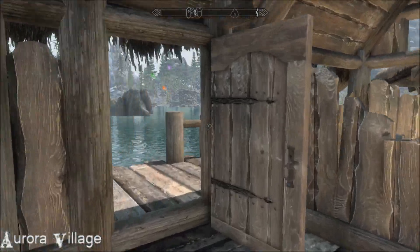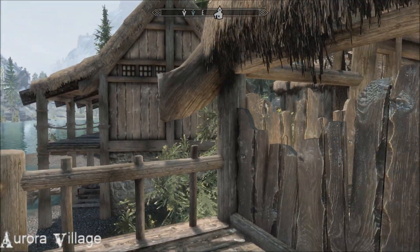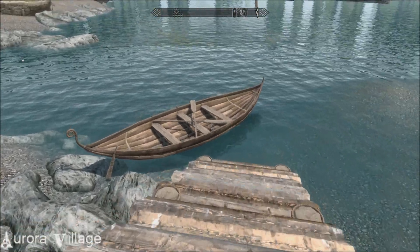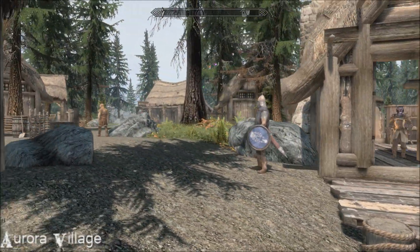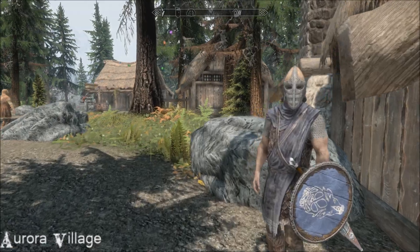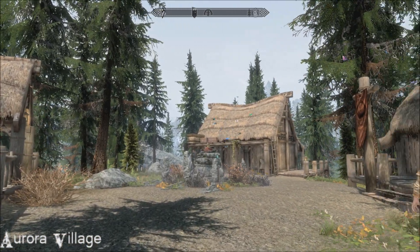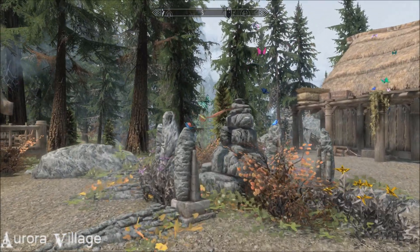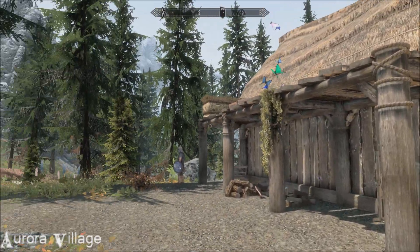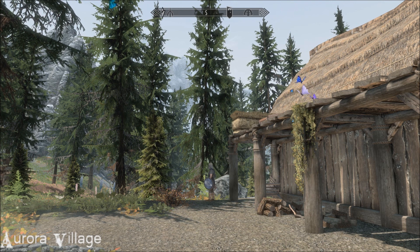Oh, this poor guy — living in this state. Whenever I see buildings like this I always wish there was some way to assist in rebuilding. But the village — I really like this on my landscape. It's beautifully behaved; I've had no crashes, everything's been completely seamless. There are six trainers, seven shops with merchants, eight potential marriage partners, a couple of followers, and a quest. I'll carry on with that, but I'll leave you with this view. Thanks so much for watching — thanks to Fats for reminding me about this place. Take care and stay safe, everybody.